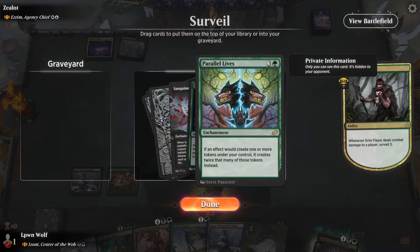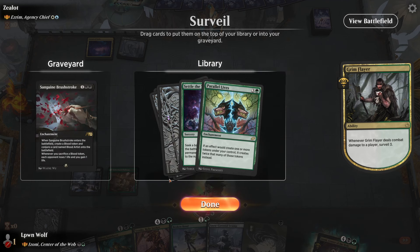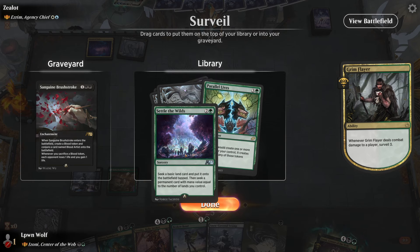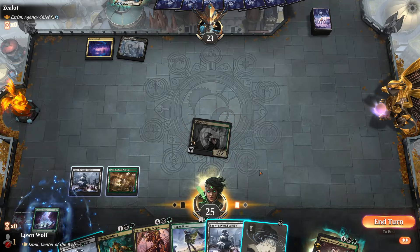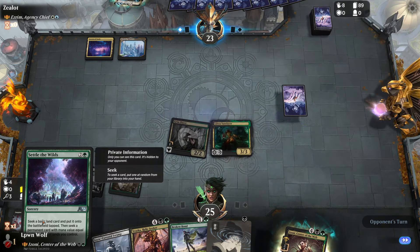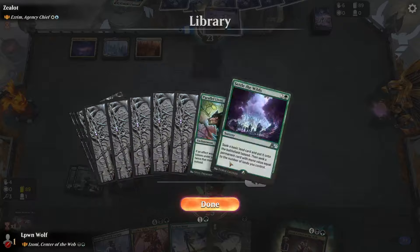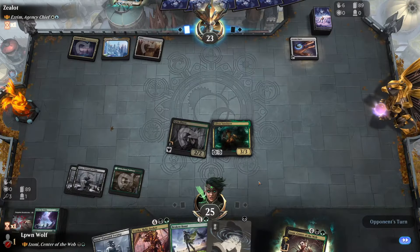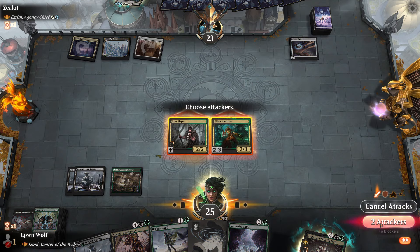These are all really good cards - maybe the Sanguine Brushstroke. Maybe keep this on top. I like those. Although the Settle - it doesn't shuffle if you seek, so the Parallel Lives should remain on top. They are setting up big time. Just going for the attack - they've got any removal, they could have board wipes which would just really upset me.